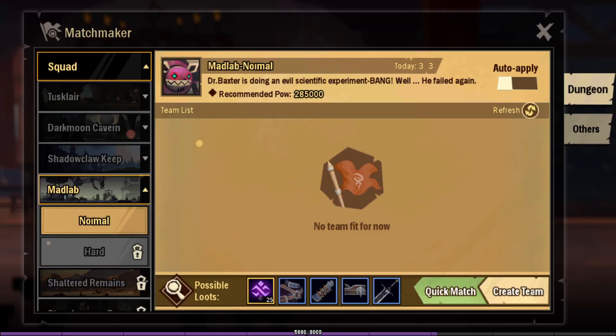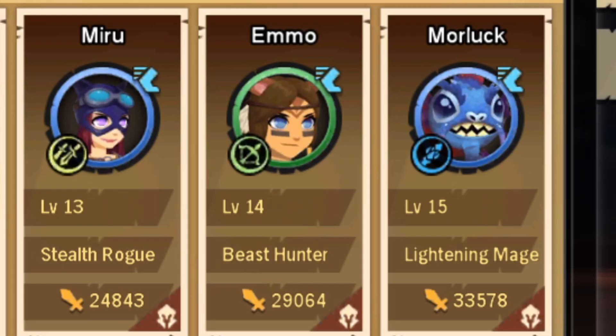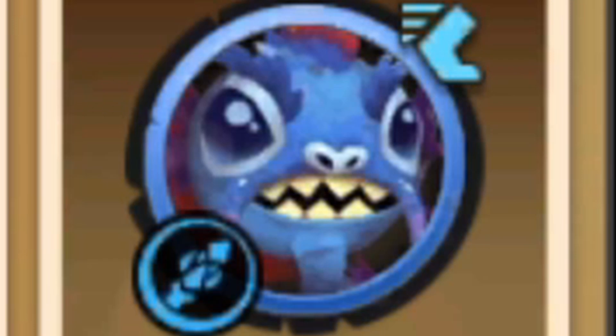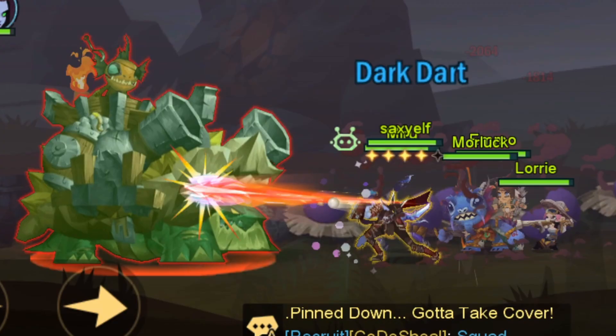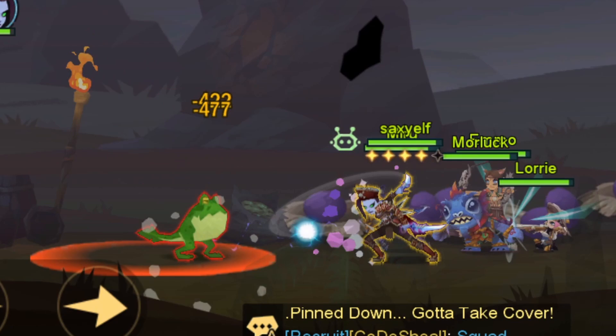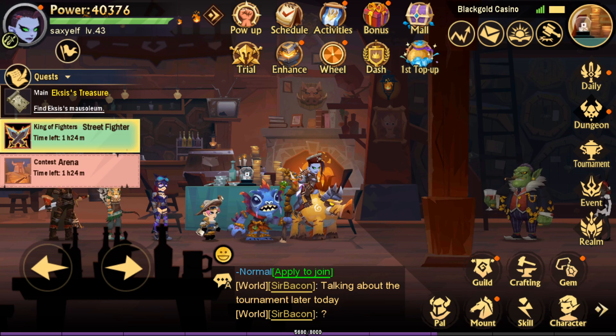That dungeon had other player characters, but you can also run them with just your own pals — like Mo and More Luck. I'm not entirely sure what Mo is, but he turns stuff into frogs, which is useful.